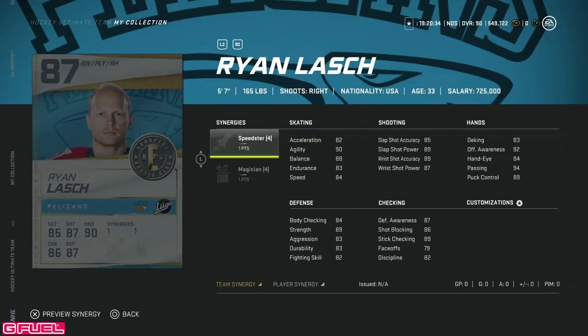And we've got the 87 overall Ryan Leish from the Pelicans — the Xbox free-to-play team. We love our Pelicans here. With Speedster, gets him up to 88 speed before Distributor on the right wing, and it makes his wrist shot power over 90 as well, which makes him usable down that wing. Now, at 5'7", you don't really want to use him ever again as he's just too small. Useless in his own zone, but he needs to be real cheap — like 30k before I even think about it.